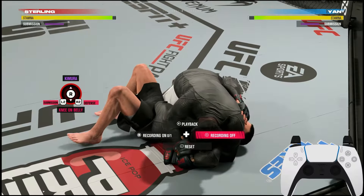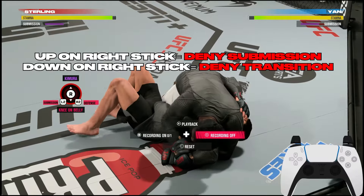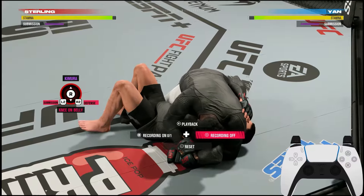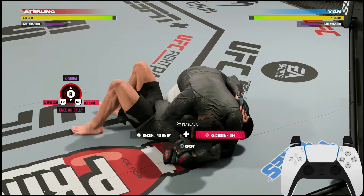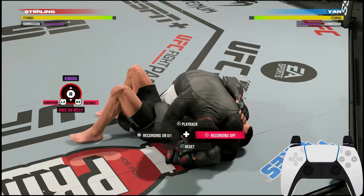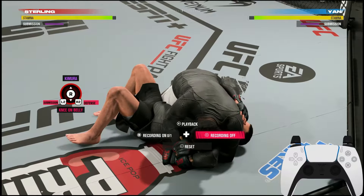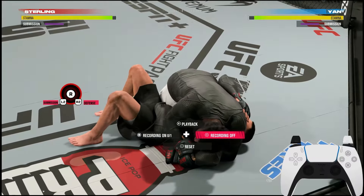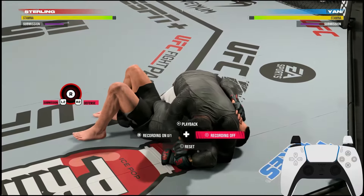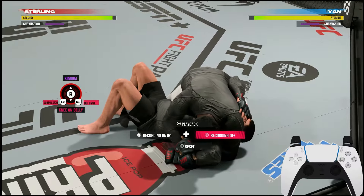There are only two ways that person can go — either up or down. Depending on what type of wrestler or grappler you're going against, more than likely they're gonna take the knee on belly to get a better position. To deny any submission or transition, it is always going to be R2 + right stick up — that's RT on Xbox, R2 on PlayStation. R2 right stick up is how you deny any submission in this game.